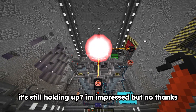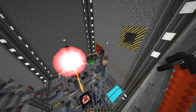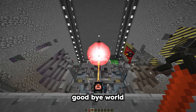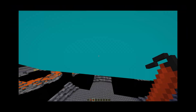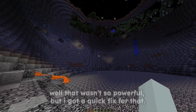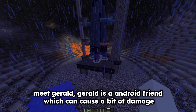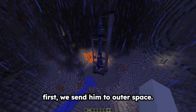It's still holding up — I'm impressed but no thanks. Well, that wasn't so powerful, but I got a quick fix for that. Meet Gerald. Gerald is the android friend which can cause a bit of damage. First, we send him to outer space.